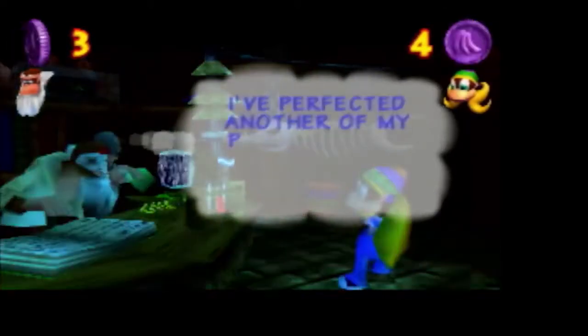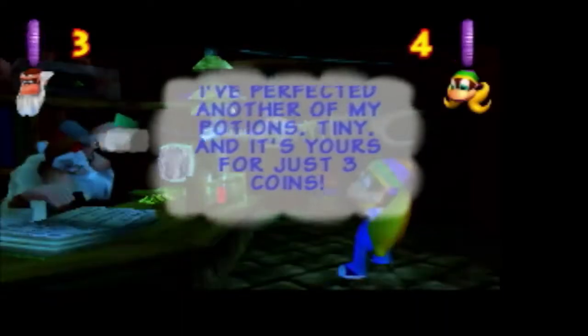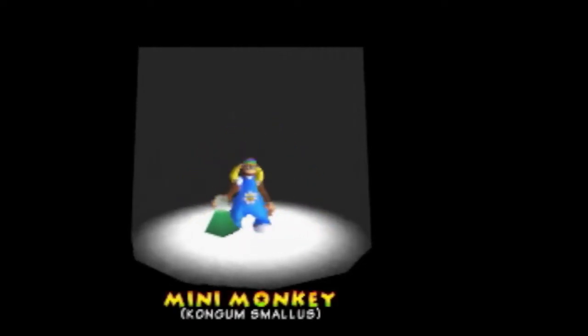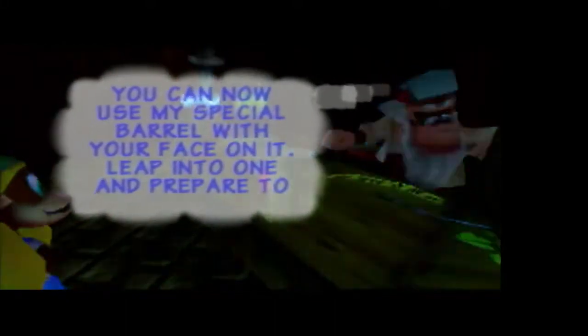Her first ability — oh yeah, by the way, I hadn't mentioned this yet: Tiny is actually Dixie's younger sister. They just decided they wanted to have another lady Kong design. Mini monkey. So here's Tiny's whole deal with her first move — now you can jump into a barrel with Tiny's face on it to shrink, and that also uses crystal coconuts.